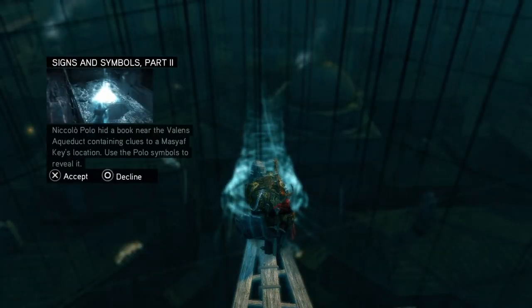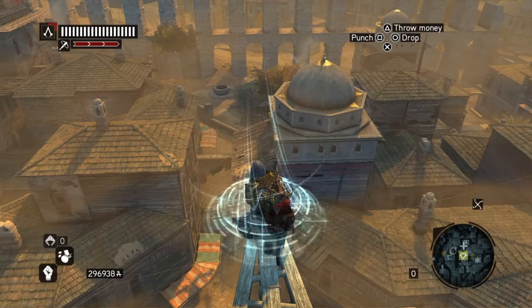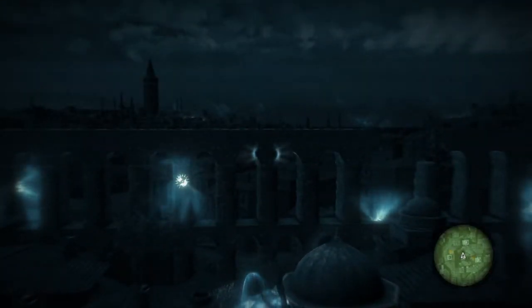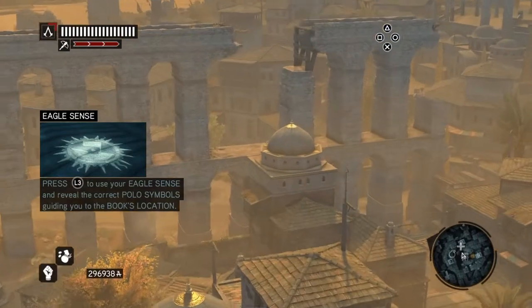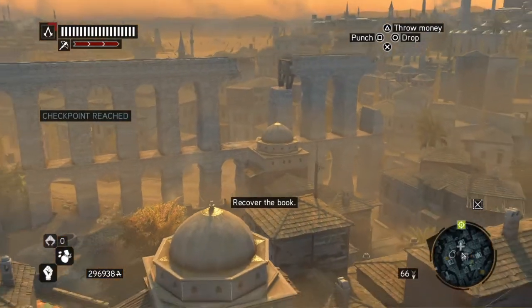So Signs and Symbols Part 2 — there's no 100% sync on this, we just have to find a book. When we go to Eagle Vision we get this bit here again and we just look to that marker there and we'll see it appear. There's the checkpoint now for us to get to.